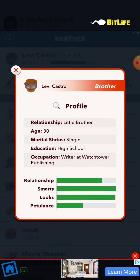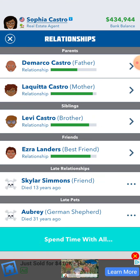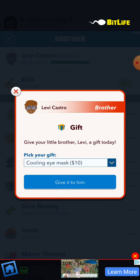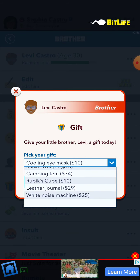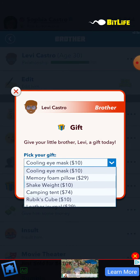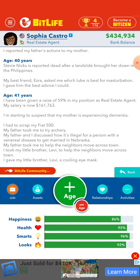Okay, it's a watchtower — oh, that's amazing. Let's give you a gift. A curling eye mask — you know what, let's give you a curling eye mask. Yeah, let's give you a curling eye mask.